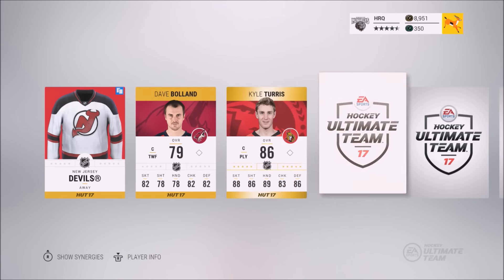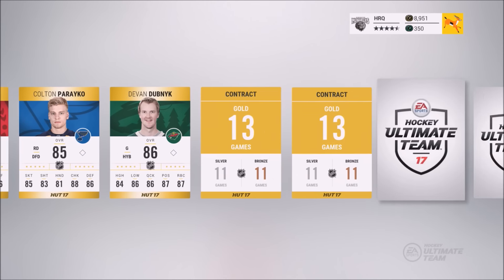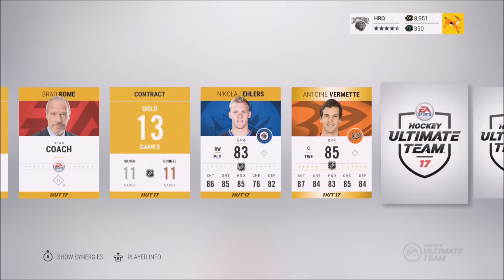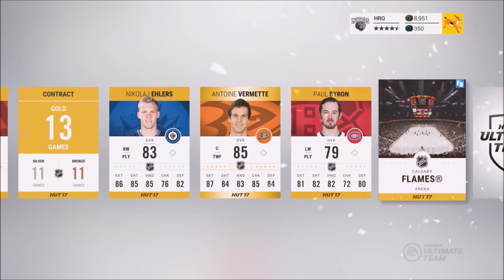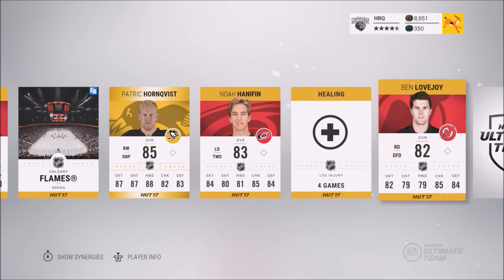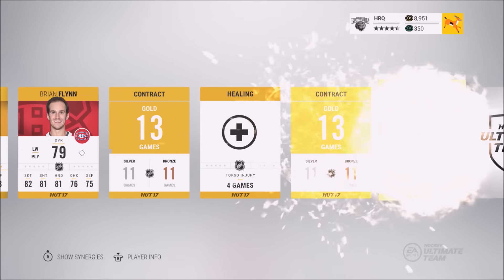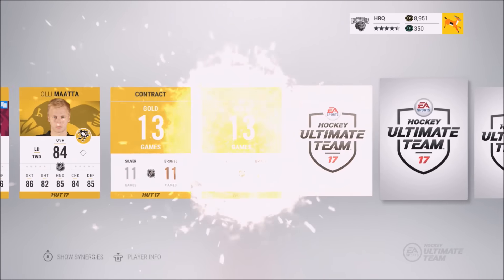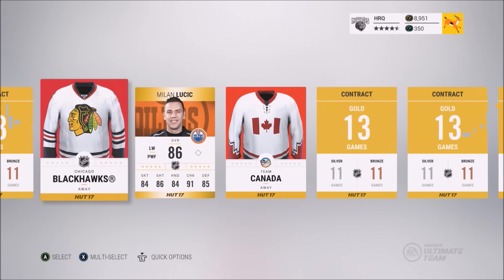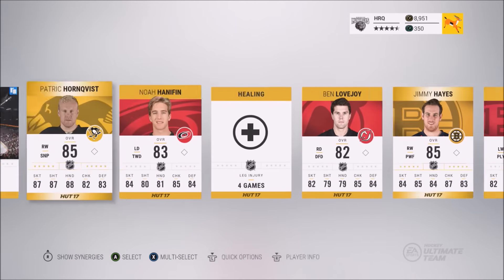Dave Boland, Kyle Turris, Colin Pareko, Devin Dudman — not awful so far, a couple of E6s. Nikolai Ehlers, Vermette, Byron, there's a Flames Arena, Hornquist, Hannafin, Ben Lovejoy, Jimmy Hayes, Brian Flynn — not looking too good right now. Getting to the end here: Lucic. That's it — not a very good pack at all. Milan Lucic would be about the highlight.